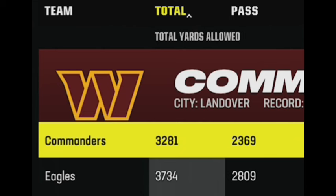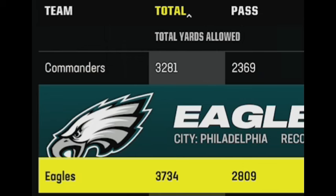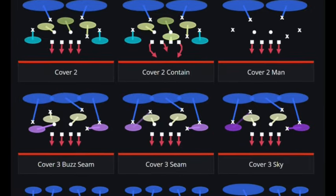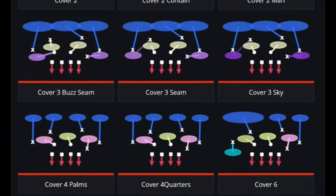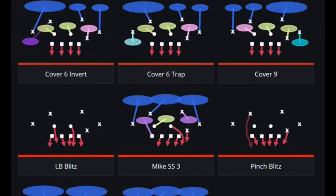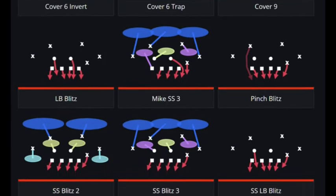In today's video, I'm going to be showing you guys some gameplay from my online CFM with 32 subscribers against my biggest division rival in the Washington Commanders, who has the number one defense in the entire league in yards allowed, followed closely by me in second. Although I am currently first in points allowed by a field goal. So this is definitely a matchup of the two best defenses going toe to toe, and we are both using the exact same defensive formation in the big nickel over G, but using very different plays.